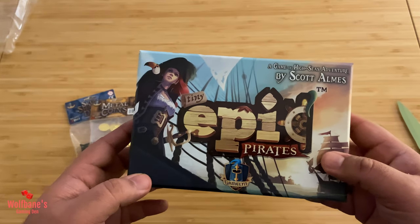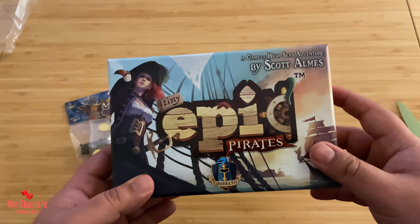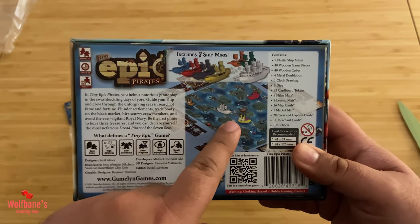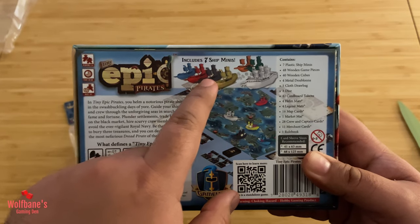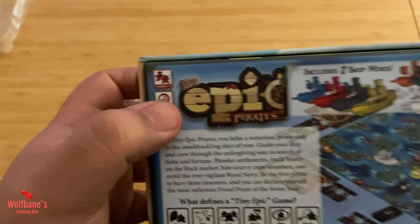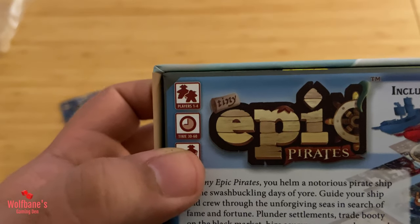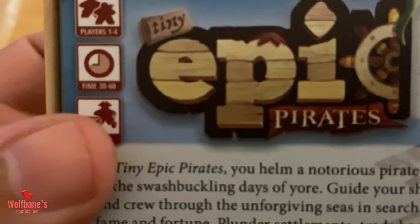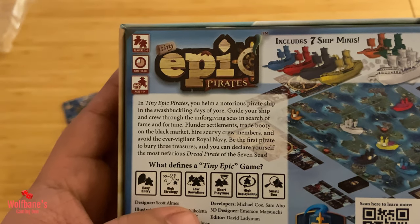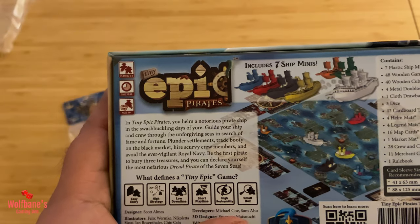It's an attractive enough cover — you get to see a pirate with a bird on her shoulder. It's bright, it's colorful, looks good overall. On the back, just a quick overview of what you might expect in the game itself. In this version we get six ship minis, which will be interesting to have a look at. It's a game for one to four players designed to be played in roughly 30 to 60 minutes, ages 14 and above. It says there is low downtime, high strategy, easy entry, short playtime, high replayability, and a small box — all great things you want in a Tiny Epic game.